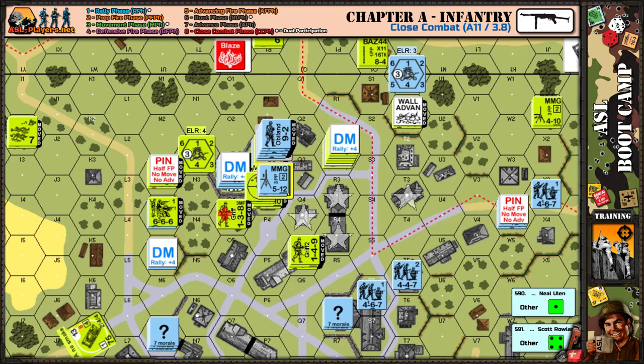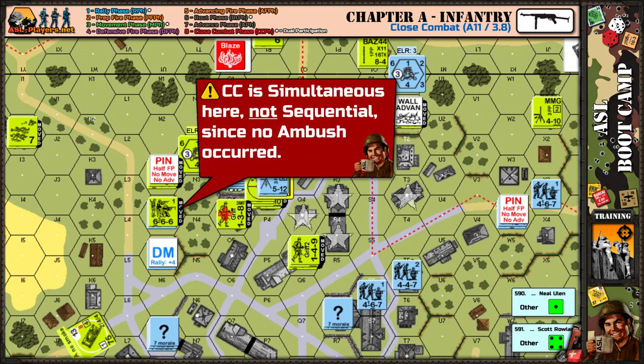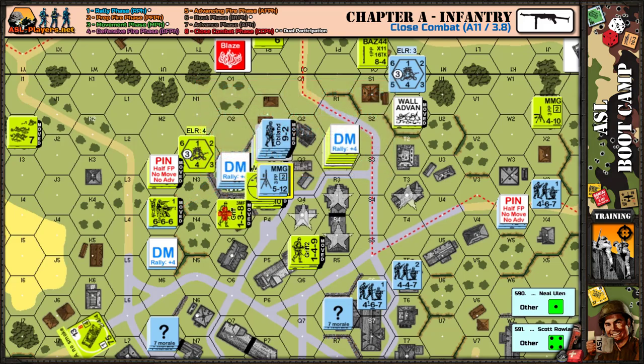If there had been an ambush, Close Combat would not have been simultaneous — it would have been sequential, meaning the Americans would have rolled first, and if they got a kill, the hero would have been eliminated. But in this case, there was no ambush, so Close Combat is simultaneous. We both roll and can theoretically eliminate each other, get no result, or get a casualty reduction. So there was no ambush — let's pull up the Close Combat chart.